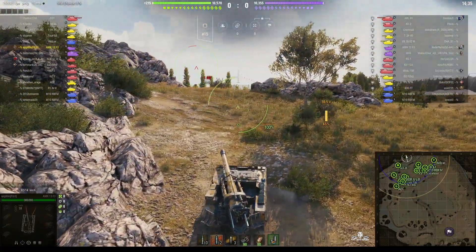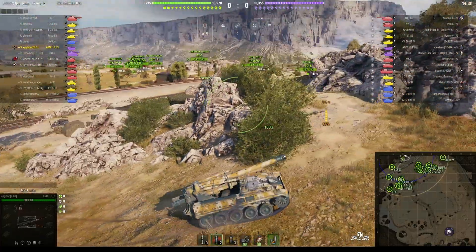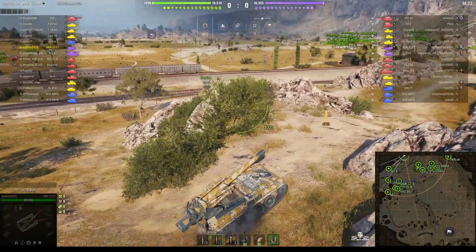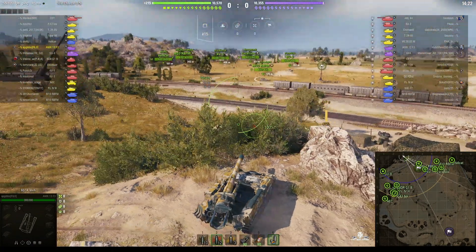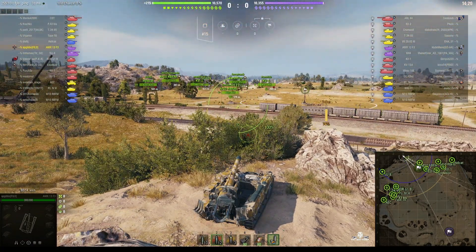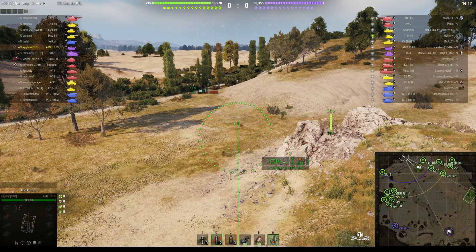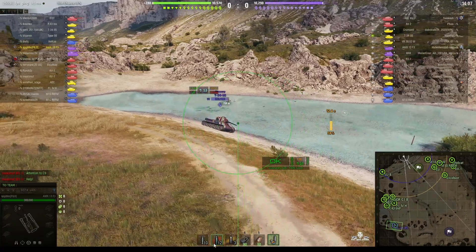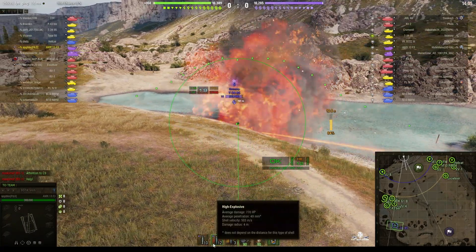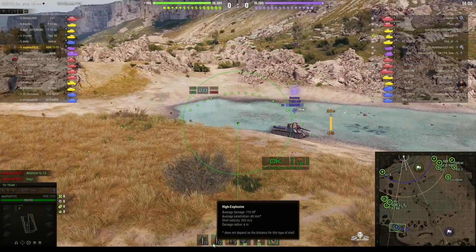We're going to go up this corner. Going high in an arty can be a bit of a problem — if you get spotted you're going to be shot at from distance. But he's positioning himself quite nicely here because he's behind cover, though very close to the bush, and he's ready to shoot. AP Gibbo has got the top gun and has decided to load the non-stun HE with 770 alpha, 49 millimeters of pen, and a four-meter burst radius.